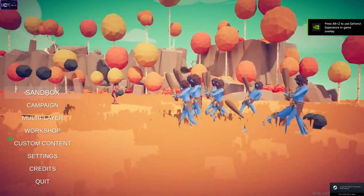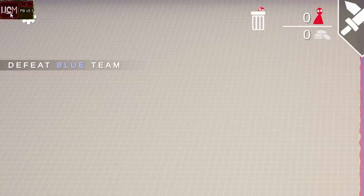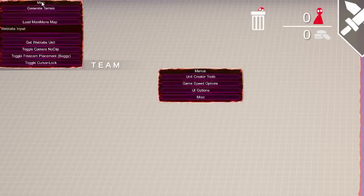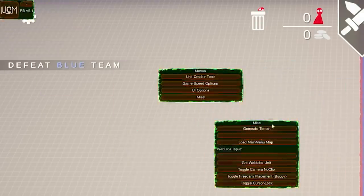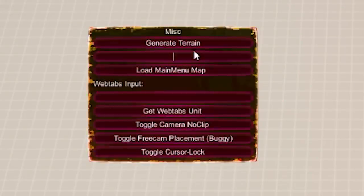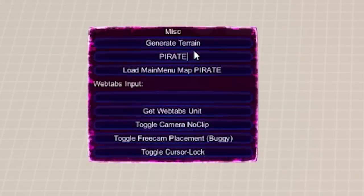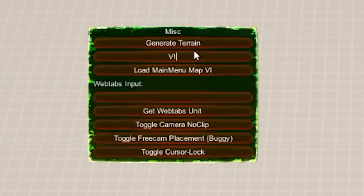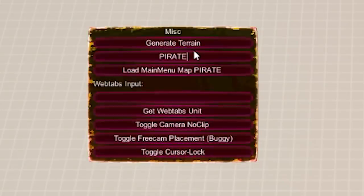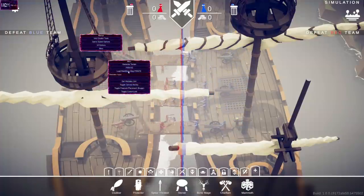Next up, before you do anything else, hit the sandbox and go to simulation — just a regular old boring simulation map. Click UCM. Boom. You can take this menu and drag it around. Go to miscellaneous, then generate terrain, and then load main menu map. Hit this gap and type in one of two words — you can type in 'pirate' for the two boats side by side, or you can type in 'viking'. So we'll go back to the pirate map — pirate map is nice. Type in 'pirate', then load main menu map, and kablooey — it's there! That is how you access the two hidden maps here in Totally Accurate Battle Simulator.